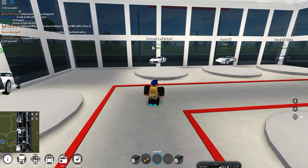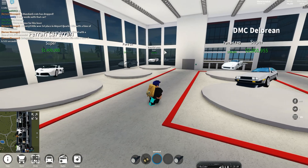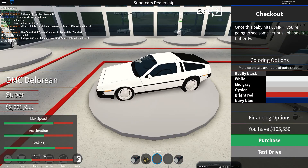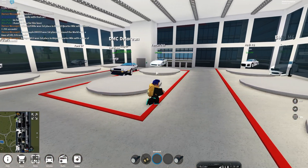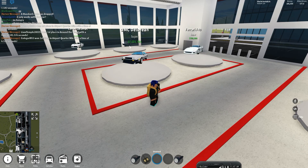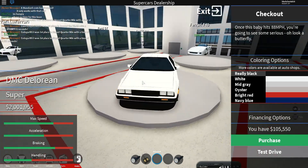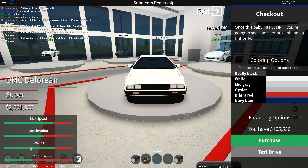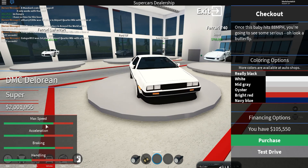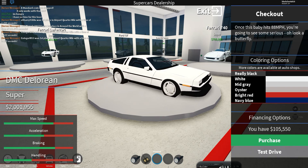We also have the Ford GT and Ford GT 2006. There's the Ferrari F40, and the special car — which costs $2 million — is the DMC DeLorean from Back to the Future. Look at it — it's literally the DeLorean from Back to the Future. It comes in some cool colors and you can test drive it.